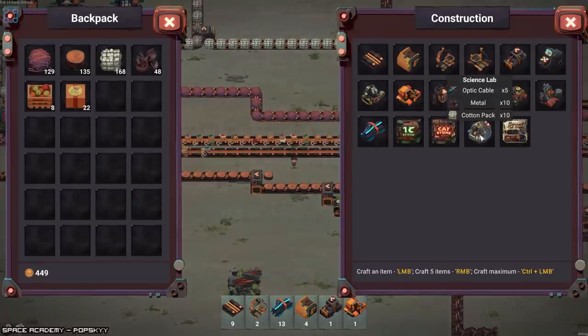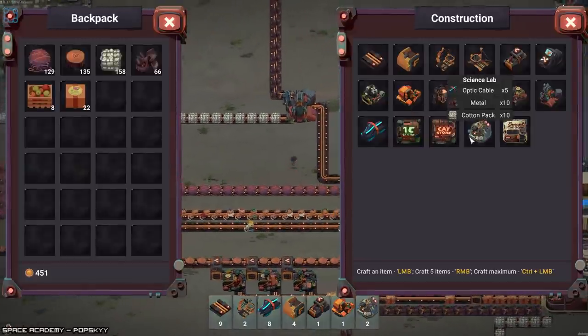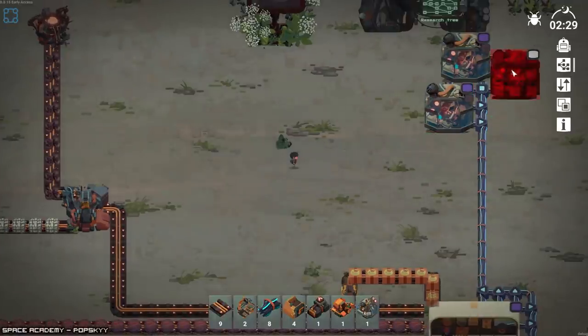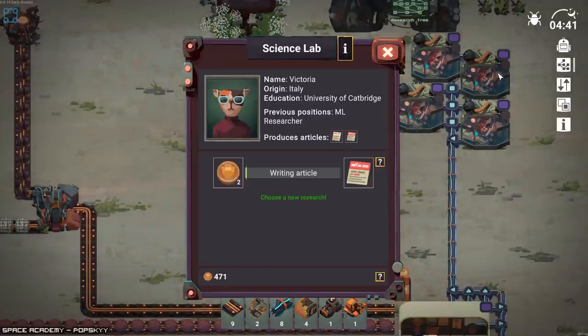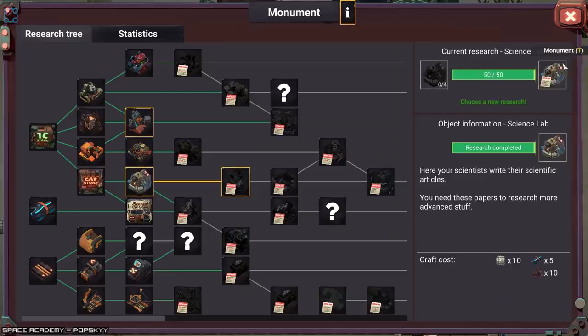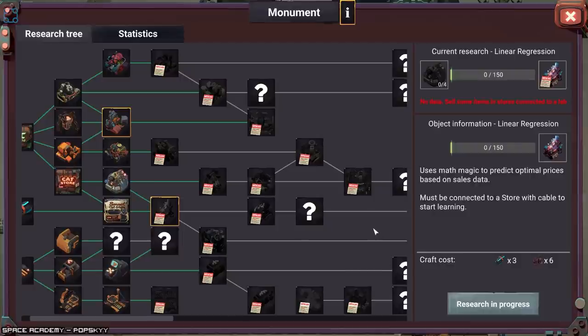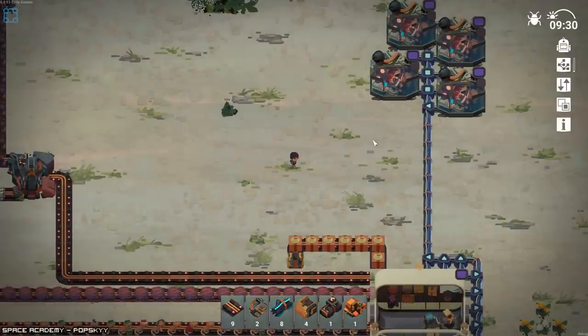We're already done — that was quick. Is this Factorio for people that don't hate themselves? Man, that's a loaded question. But yes, actually, at least as far as I can tell. Hire researcher. Victoria, Italy, University of Cambridge, ML researcher, produces articles. Let's do linear regression, because it looks like all I have to do is connect to them via cable. Hopefully I'll just put the linear regression here and that's enough.